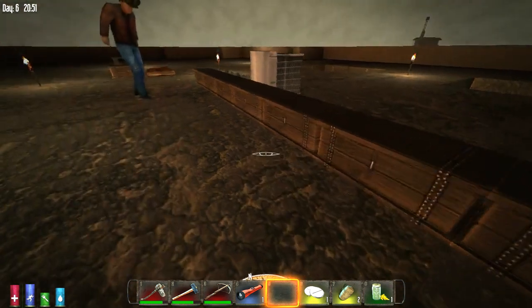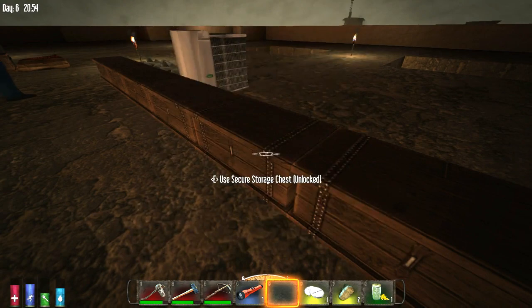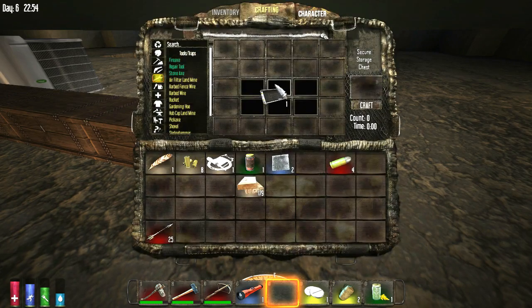You can't unload a weapon. They changed the stack sizes now for lots of stuff, like for ammunition — they've upped a lot of them to like 250. I don't know exactly which ones, but they've done some changes, that's for sure.